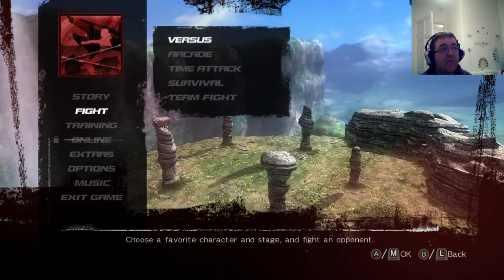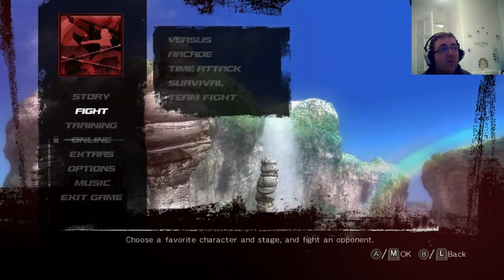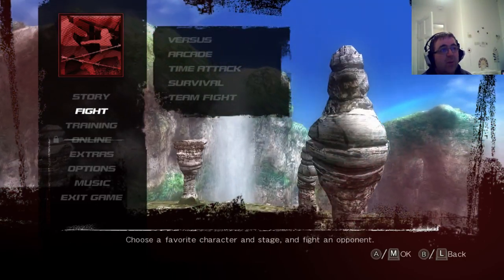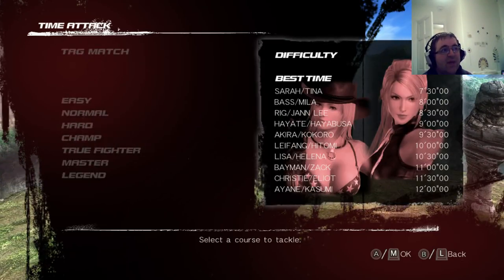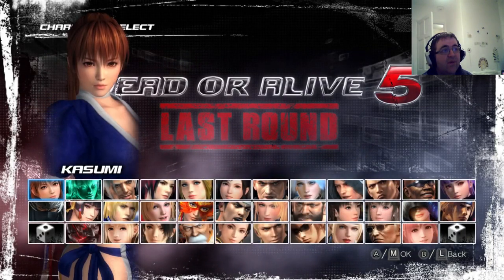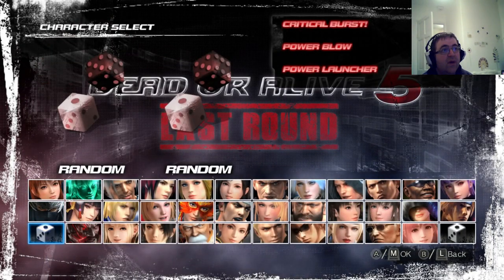So we've got the different types of games: versus, arcade, time attack, survival, and team fight. What we'll do is we'll just do time attacks — that's the easiest one I suppose — and tag match. The reason we do tag match is we'll do Rocky because it's easiest. So we'll just choose two random people to start with, just to show you the fact that I don't know what's coming up.